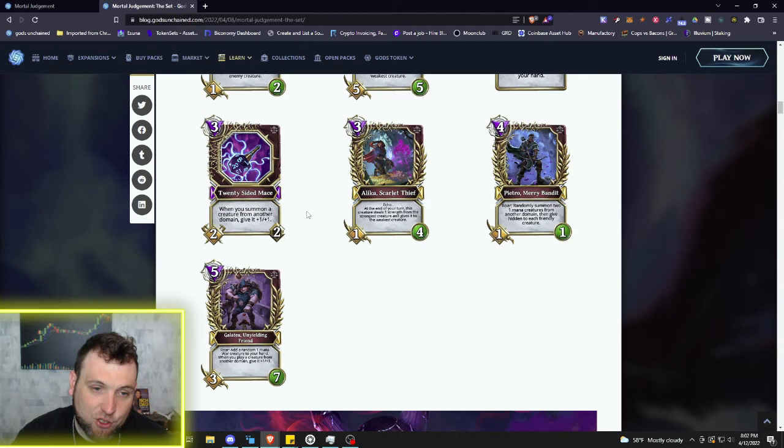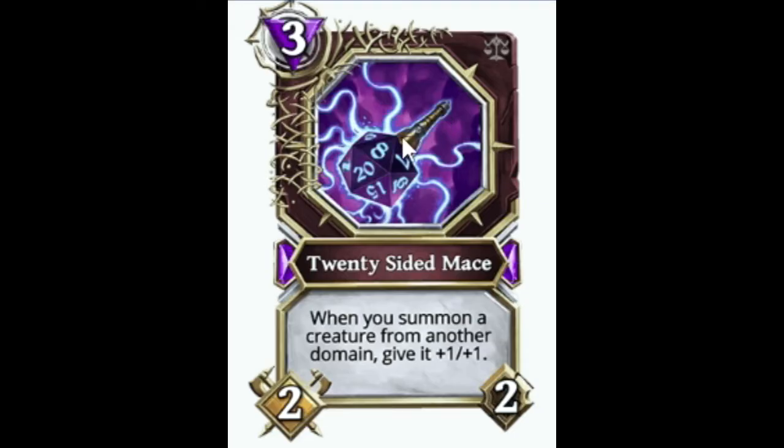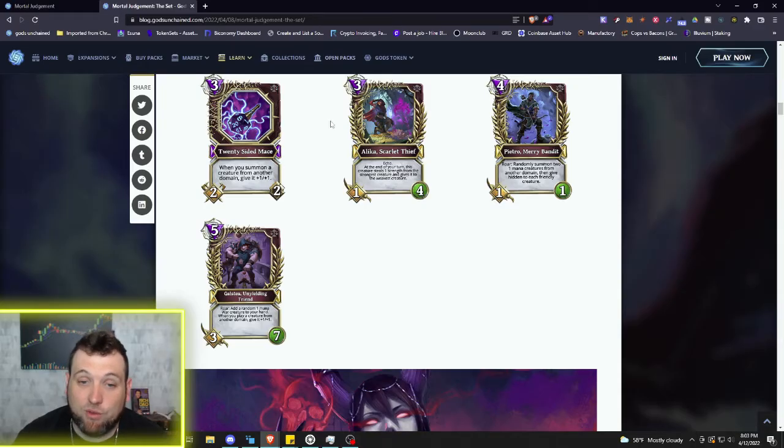We have an actual relic: the 20 Sided Mace, which looks like a D&D 20-sided die with a nice big golden mace handle. Very interesting picture — I like that art and the idea they were going for. It's three mana 2/2: when you summon a creature from another domain, give it plus one/plus one. Comboed with all the other summoning cards from other domains, this is another strong buff option.